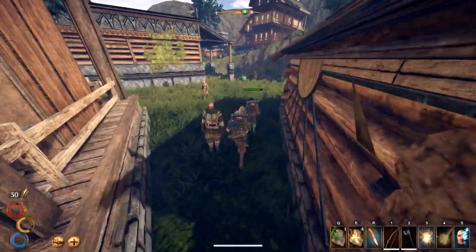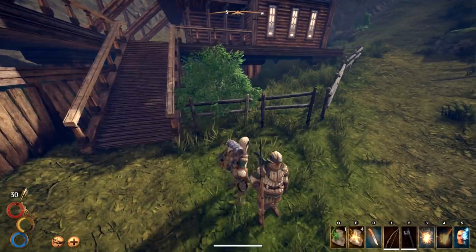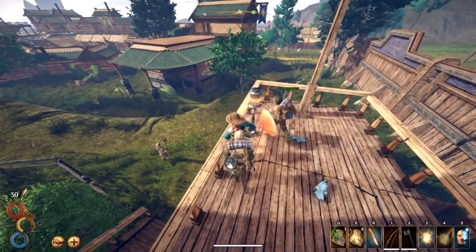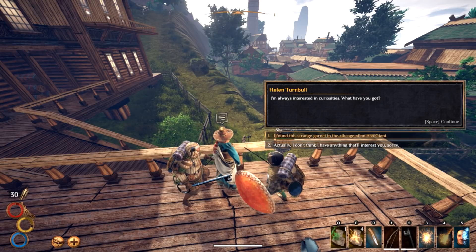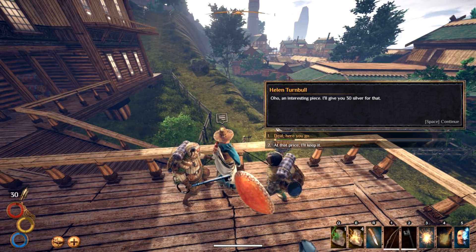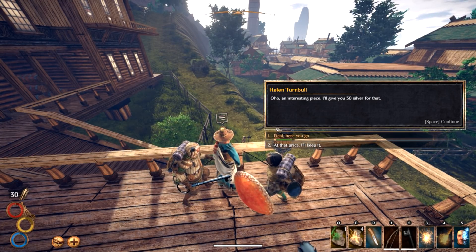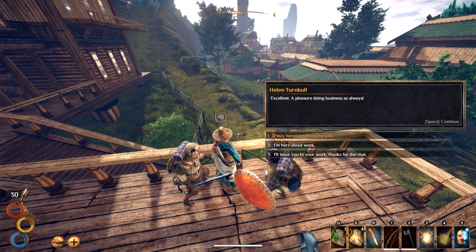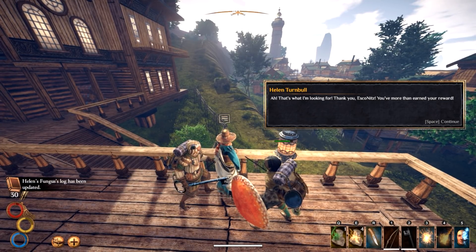Oh, back over this way. Is it the digging one? No — pitchfork. The woman on the balcony. Greetings friend — I may have something for you. I have this unusual item. I'm always interested in curiosities. 30 silver for the heart garnet! Do we give it to her? It doesn't have any use on its description — let's do it. Lend me your ear — I found that rare mushroom. You earned this: 70 silver. That's a good reward!